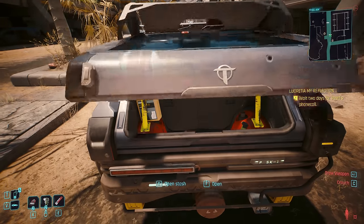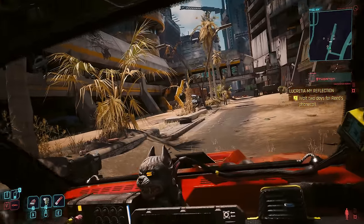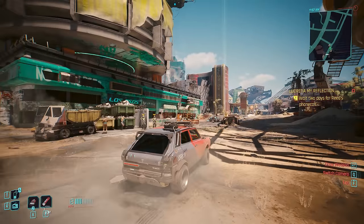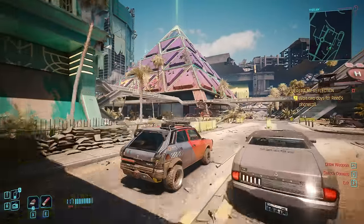Next up, we have the trusty old Thornton Galena GA40 XT Rattler. This is a Nomad-only car — it's the very first car you have when you start the game on the Nomad life path. It goes missing for a while, but later on you'll get the quest These Boots Are Made For Walking, a Nomad-only quest, where you get to reacquire this car.